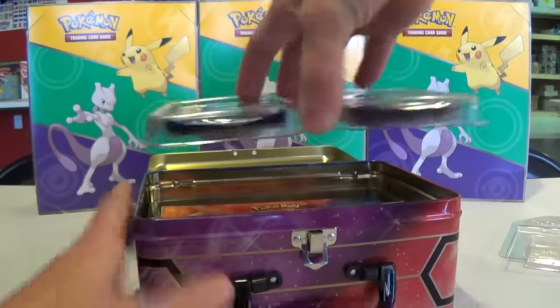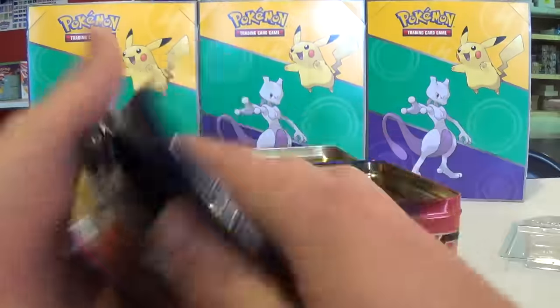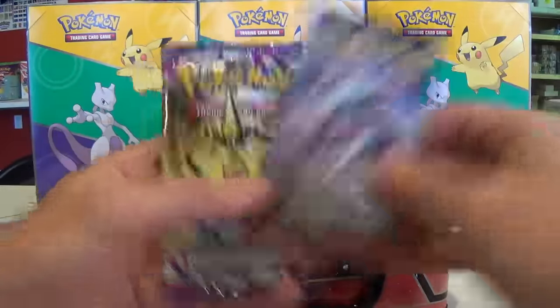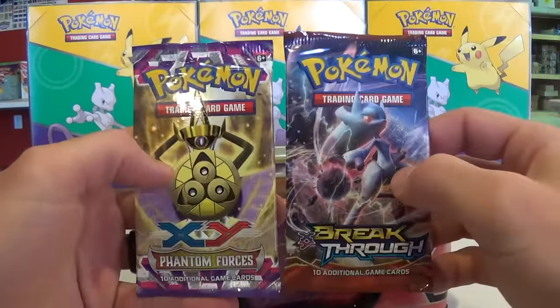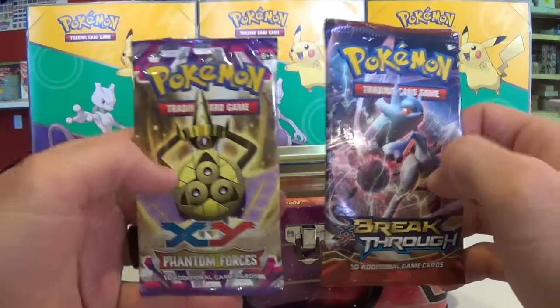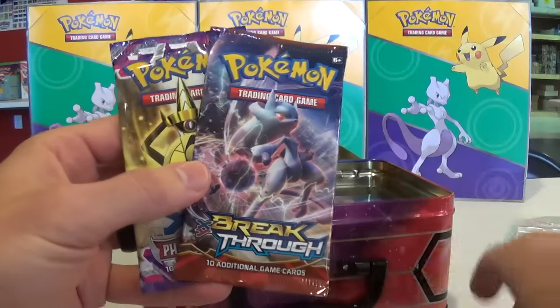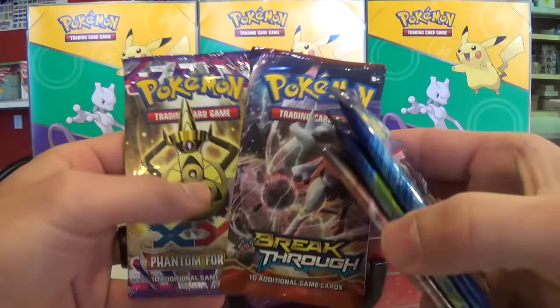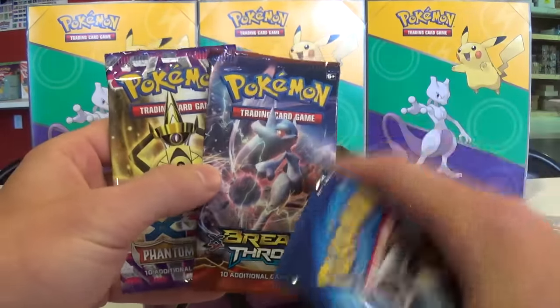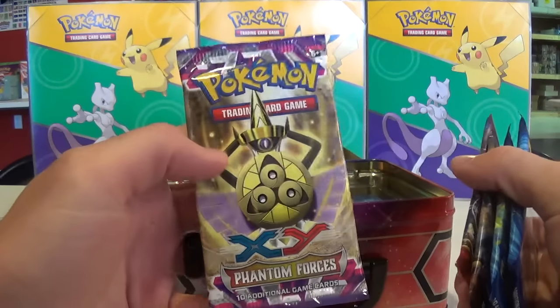In addition to this Treasure 10, you get five booster packs: two Evolutions, Steam Siege, and then either Breakthrough or Ancient Origins. If you don't get Phantom Forces, you get Furious Fist — so these packs can alternate. But these two are usually paired together, and Furious Fist and Ancient Origins are usually paired together. I would actually prefer Breakthrough — it's got a lot of money cards in it — and Phantom Forces. Verse Seeker, even though it's tanked because of the Battle Arena release, is still going to be a good card in the long run.